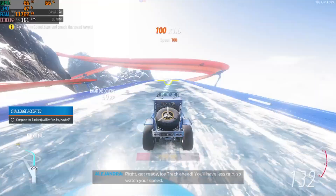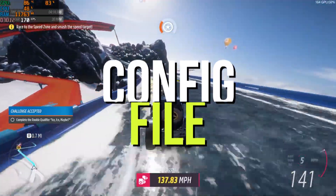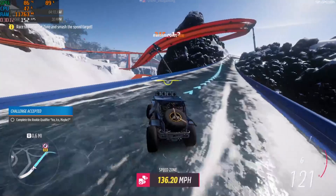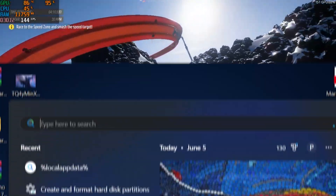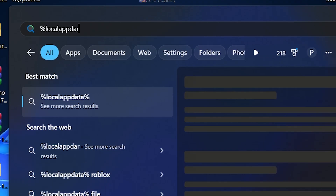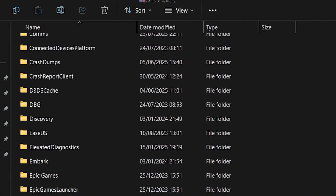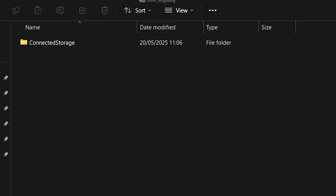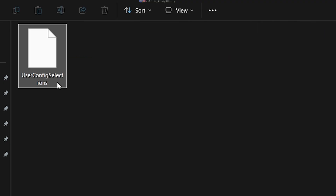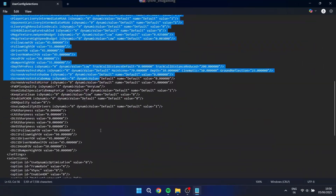This next part is a bit of a hidden gem, so pay close attention. We're gonna dig into the game's config files to unlock the absolute lowest settings possible. Open up your file explorer and type in %localappdata% in the search bar. Hit enter and navigate to the Forza Horizon 5 folder. From there, go to User Steam, then Connected Storage, then Forza User Config, and look for a file called User Config. Open that up with Notepad.